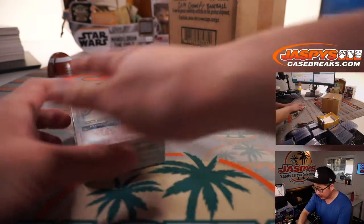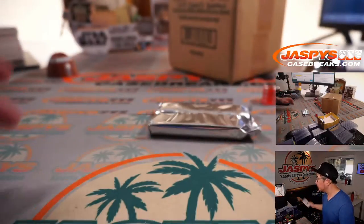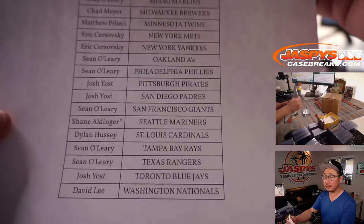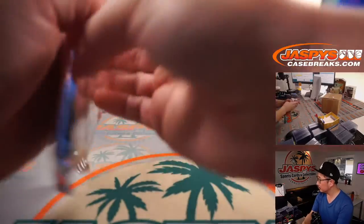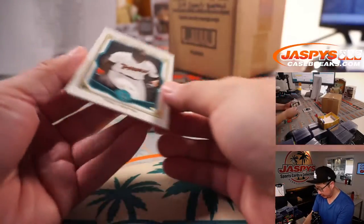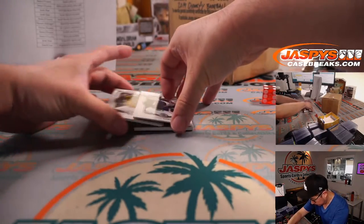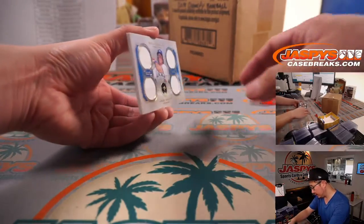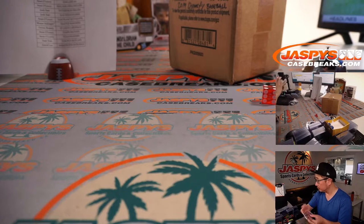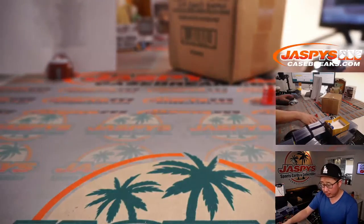Check that out. JaskiesCaseBreaks.com. The Dynasty break is going to be in a separate video if you're looking for that — this is just for the filler. There's the final list right there. There's Tony Gwynn at 50. Behind Hank Aaron is a quad relic Colby Rasmus, 20 out of 25. That's Josh with the Blue Jays. So nothing too crazy here.